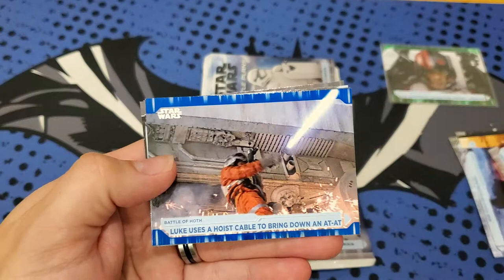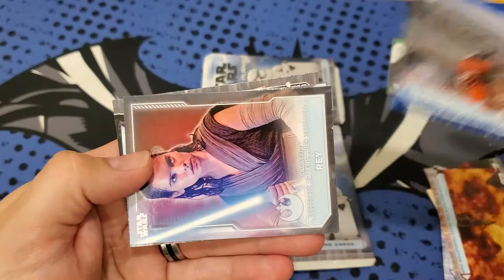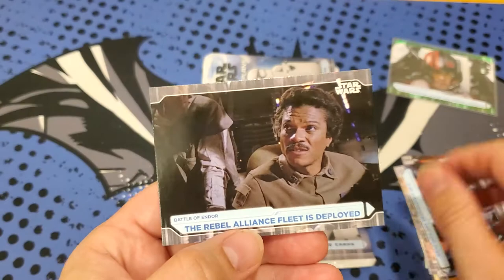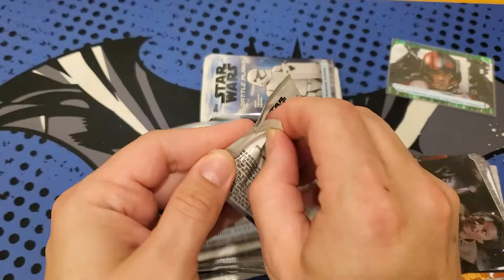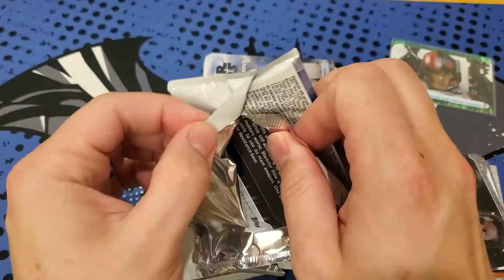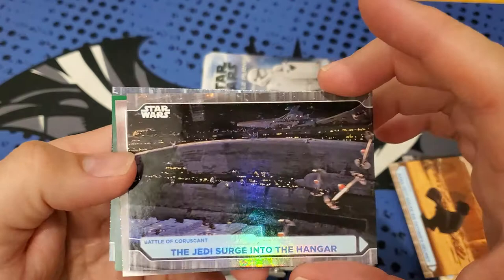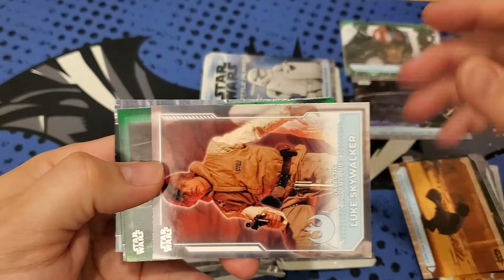Anakin Destroys the Trade Federation, and there's one of the blue cards - that's not numbered. And we got a character card of Galactic Adversaries Rey. There's Luke, and Lando. Looks like another green coming up here soon, and we got our first foil card. And a Luke Skywalker. And another green numbered card to 99 again.